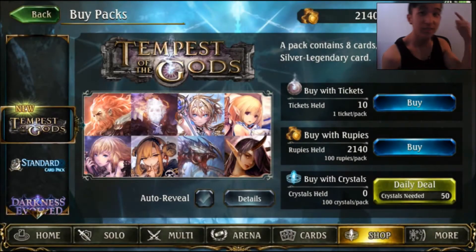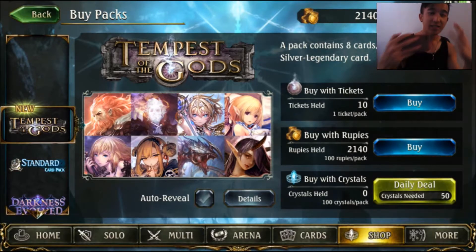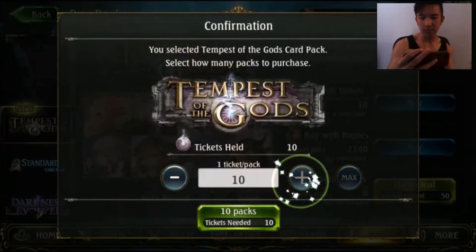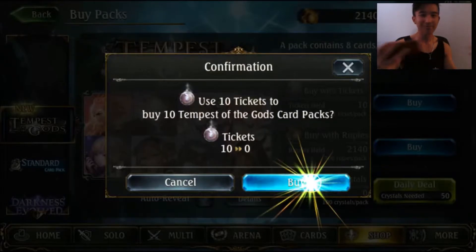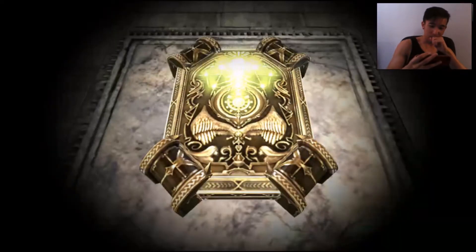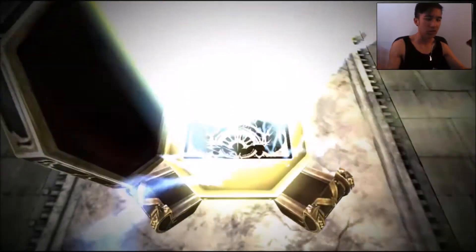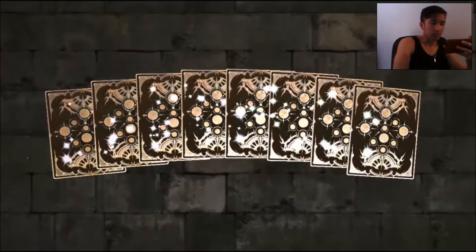Hey guys, what's up! Today we're opening the newest pack for Shadowverse: Tempest of the Gods. The featured legends we could get are Zeus, the Elven Queen, Ranger Bahamut, Jean, and Belphagor. We get 10 packs, and these are 10 packs we got for free — no money spent. Let's hopefully get some legends, and I'm also curious what cards are in the set.